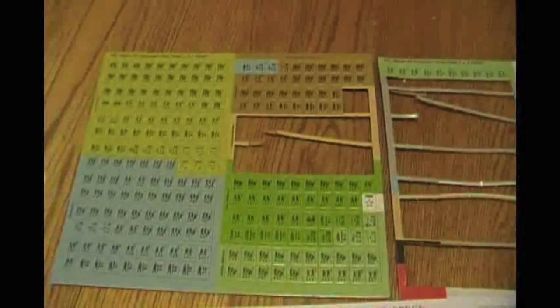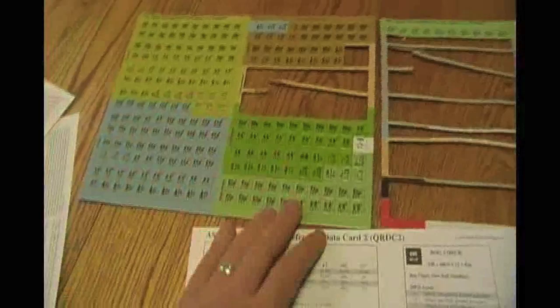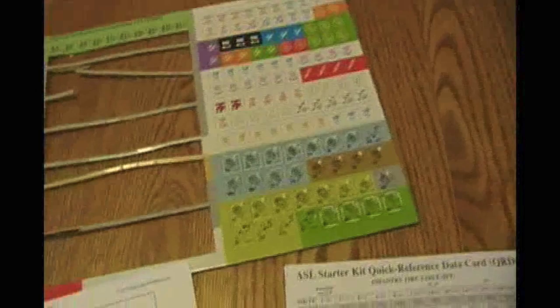Comes with two counter sheets — a bunch of new infantry, half squads, support weapons, some new vehicles. More counters — always have good counters. I already punched out a bunch of mine.